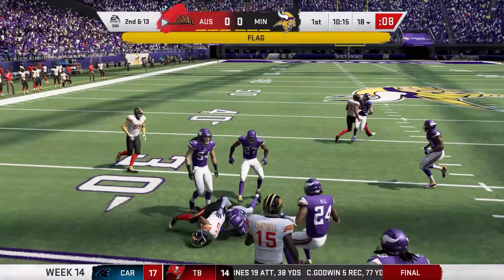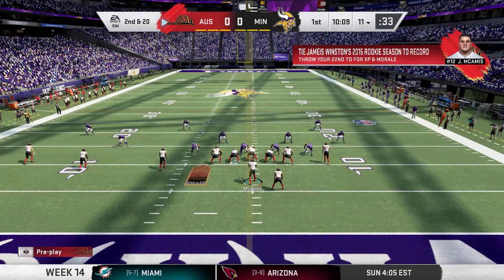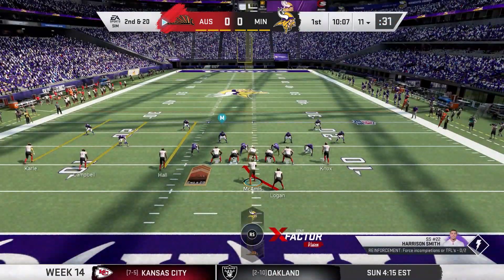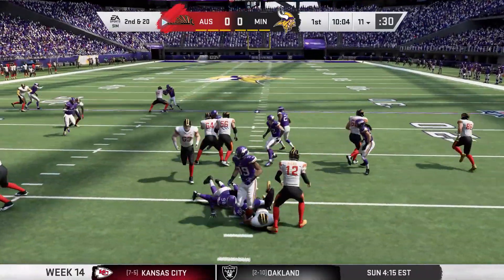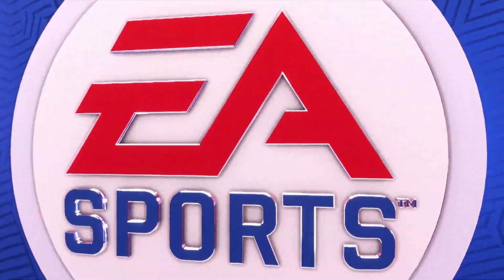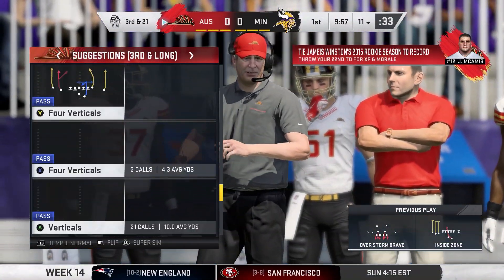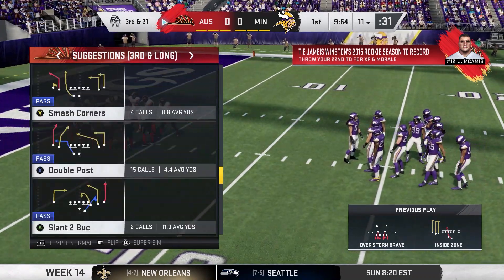On second down there's a great run play, but it's probably coming back for holding — Quentin Nelson was the one holding. I expect better from the best player on the team. We're going to run the ball on second and 20. I didn't want to take a sack. Now we're in a third and 21 situation.